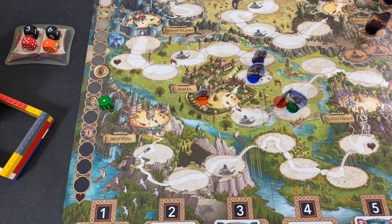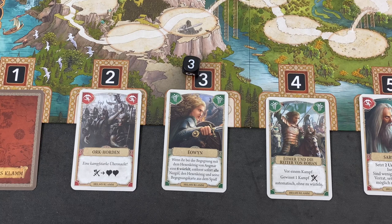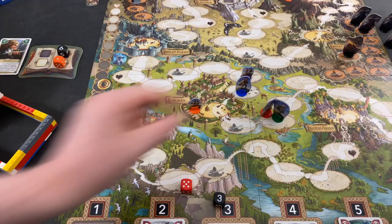Let's deal with our first event — that's Eowyn. She will help us if we ever meet the Witch King of Angmar, but that's not going to happen right now. Since it was the top player's turn, we place her onto the top row. Then we have the 5 for Gimli: 1, 2, 3, 4, and 5 — not a problem.